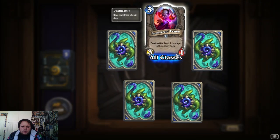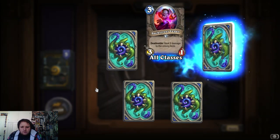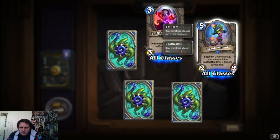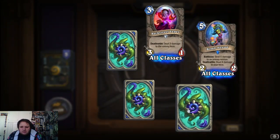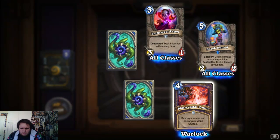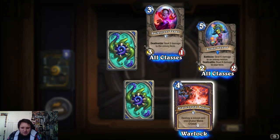2 damage to the enemy hero. Pretty good for a 3-cost. Costing 3 mana, deal 5 damage to an enemy minion. Deathrattle deals 5 — risky. For a 2/2. Destroy a minion and one of your mana crystals, warlock.